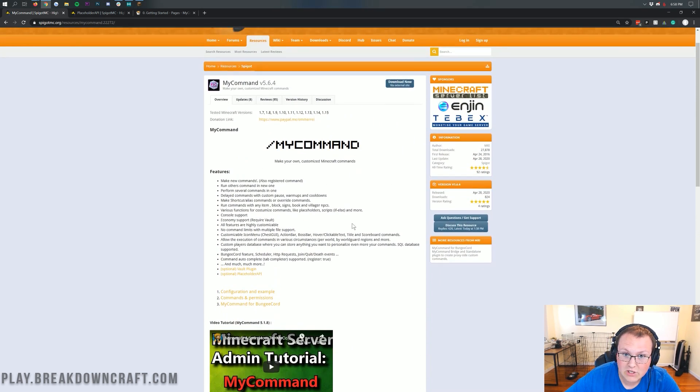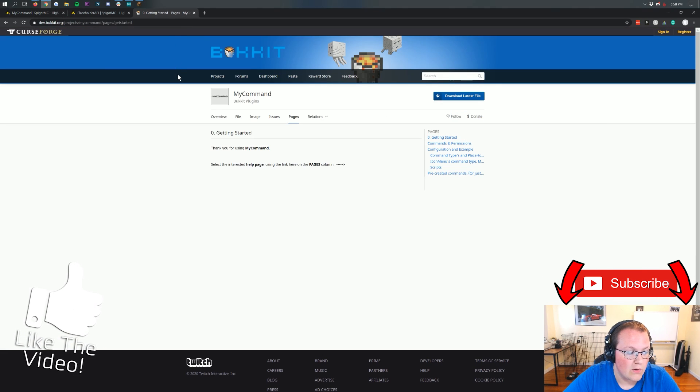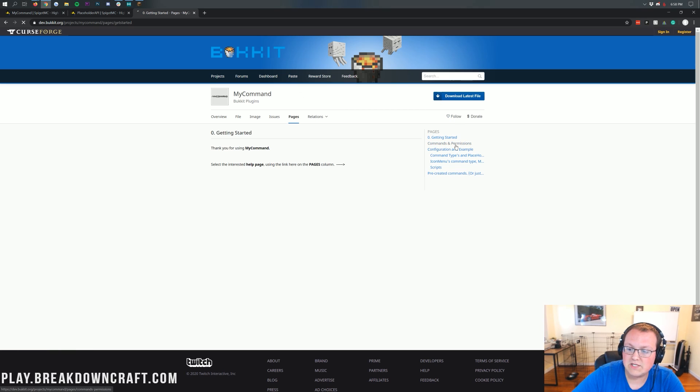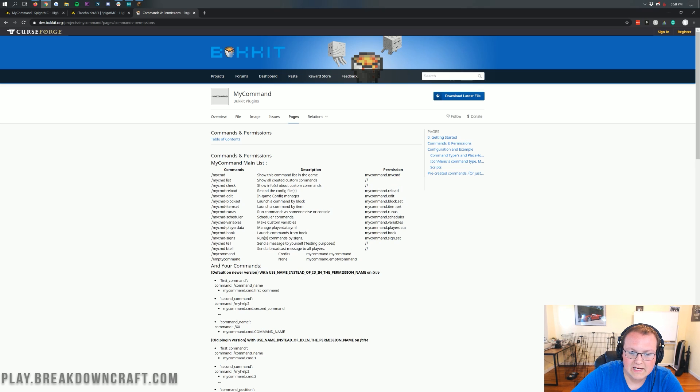It's actually so customizable I'm not even going to try to go in-depth on everything because it's impossible. What we're going to do is go here to the MyCommand documentation, which is obviously linked in the description below. When you're here, you can come over and see the commands and permissions, which is cool. These are all the commands involved with this plugin. Specifically one you're going to look at is the reload command, so you can reload in-game to get commands added without having to restart the server.